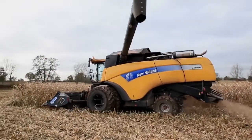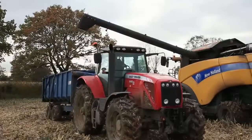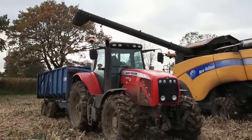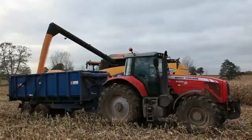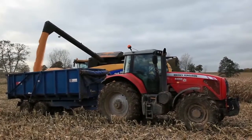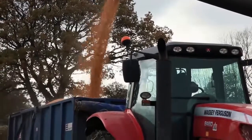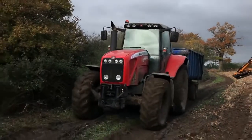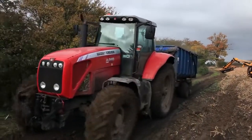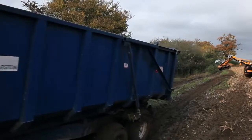Then, out swings the auger, like an elephant trunk. Here comes a tractor and trailer to take the maize away. The maize pours out of the auger and into the trailer — that's a lot of maize. Once the trailer is full, the tractor can continue on its way. Thanks, combine harvester, for collecting all the grain, it says.